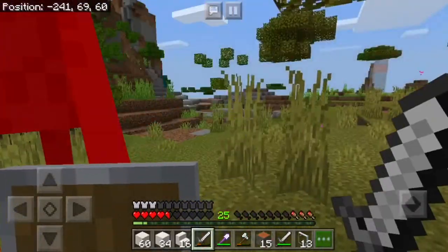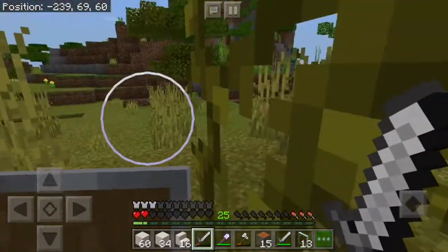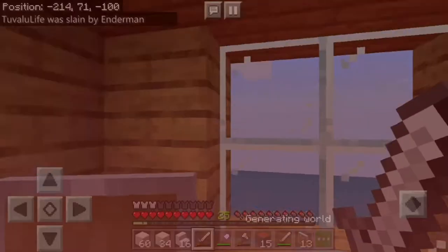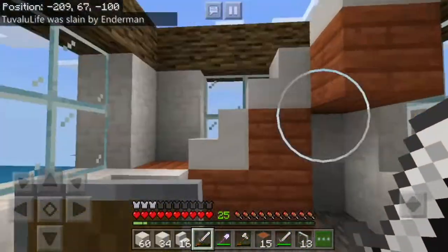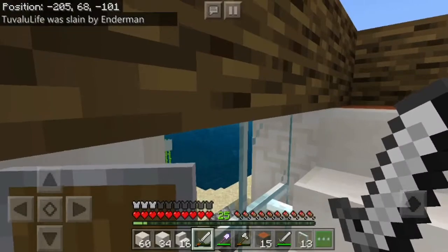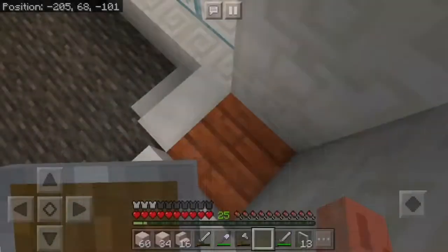I angered the Enderman somehow. So above the chest room — we now have barrels, and some slabs with mounted items. Here it is so far — the room stands, with some cauldrons for water. It is nice.